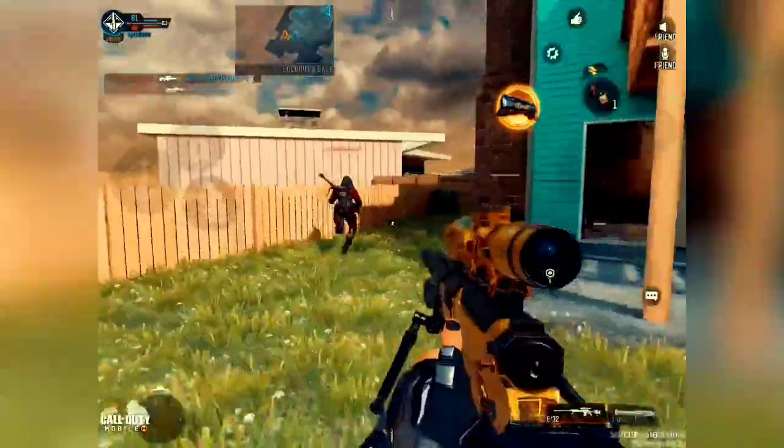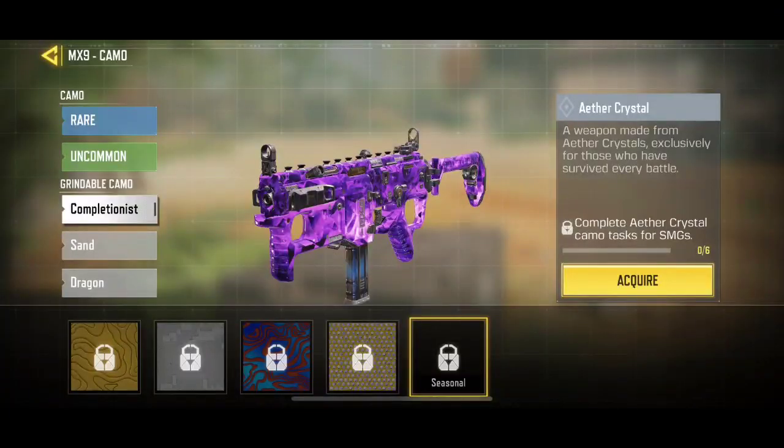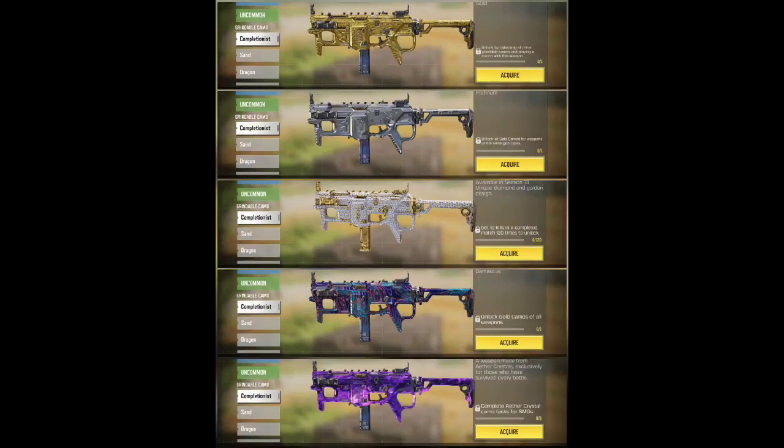Good news for free-to-play players — we are getting a new completionist skin in next season and that skin is similar to Dark Matter. Here is the first look of the completionist skin and its name is Aether Crystal, looking similar to the Dark Matter series skin of COD. Here are both of the new weapons with the completionist skin in detailed view.